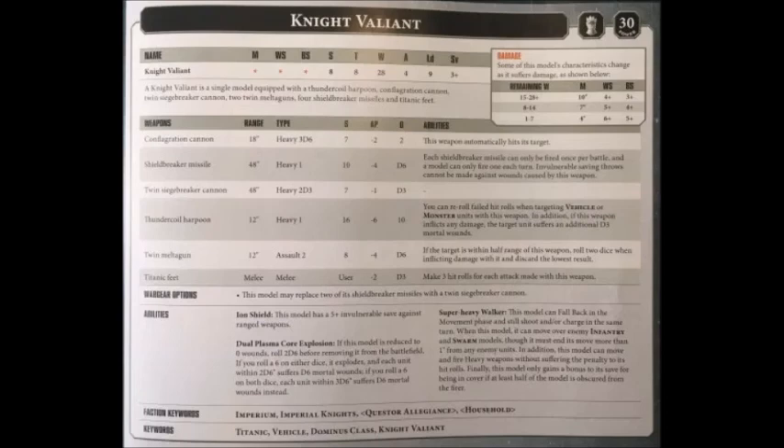Its primary armament includes the Thunder Coil Harpoon and the Mighty Conflagration Cannon. In addition to this, it's equipped with 2 twin melter guns, 4 shieldbreaker missiles, and a twin siegebreaker cannon.